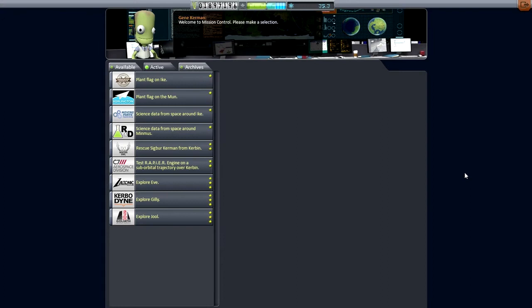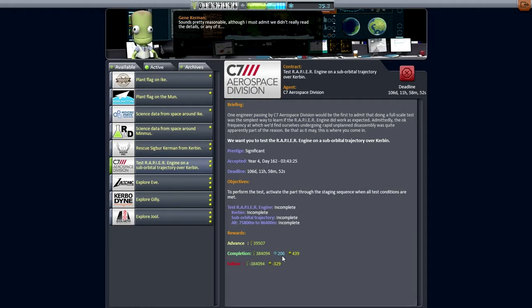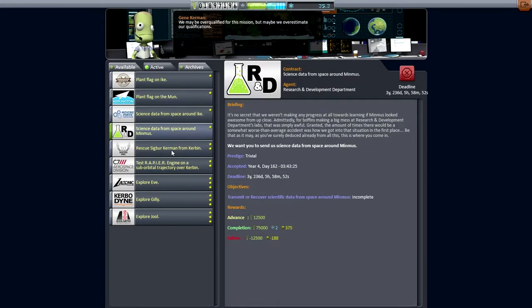Hello everyone, and welcome back to my Efficient Design Series in Kerbal Space Program 24.2. In this episode, I hope to fulfill some of the contracts I picked up at the end of the previous episode. I had picked them up in order to get some funds, but we got such a huge advance payment we better fulfill them before we incurred a penalty. And of course some of them give us a pretty substantial science bonus, so we might as well get that as well.